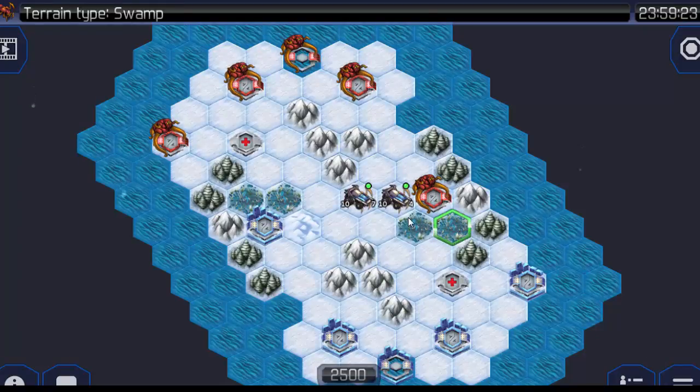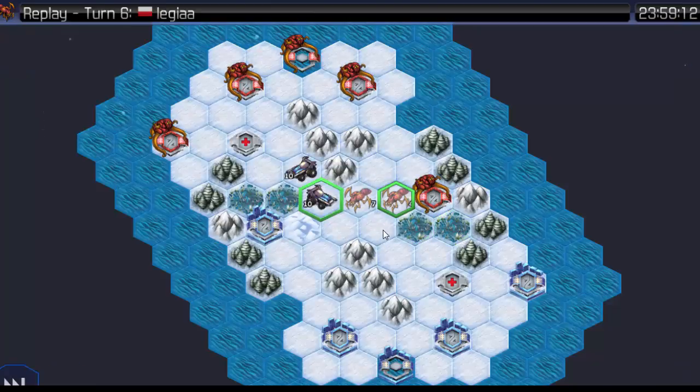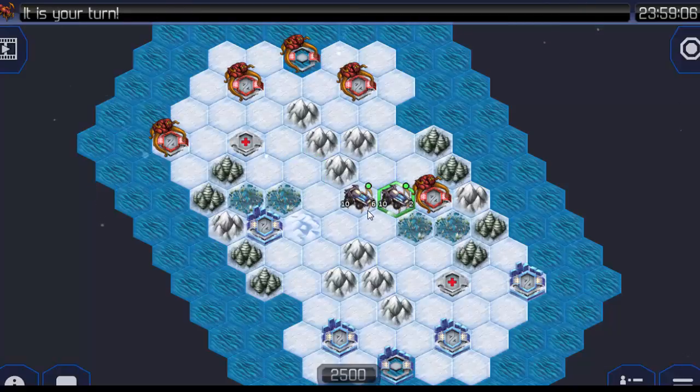Next round, marauders stomped on my underlings again. Let's see the replay — 7 and 4 HP on both underlings. But after replay, the underlings now have 6 and 2 life.